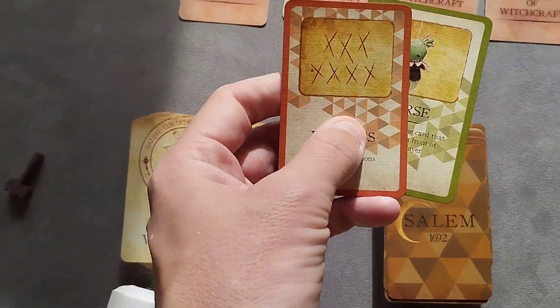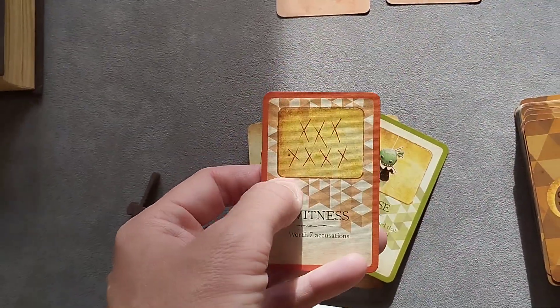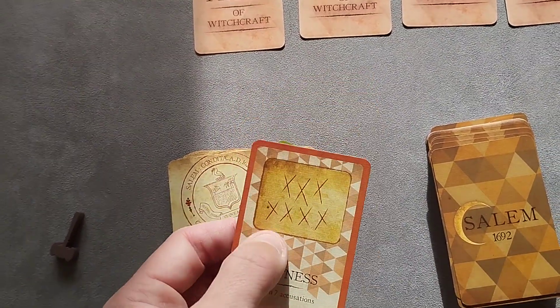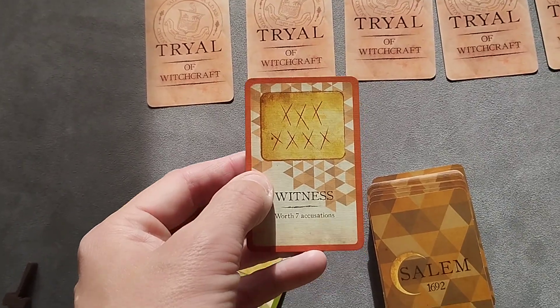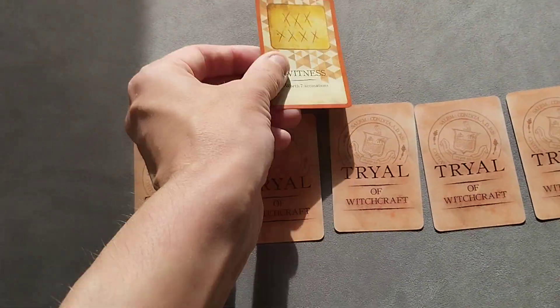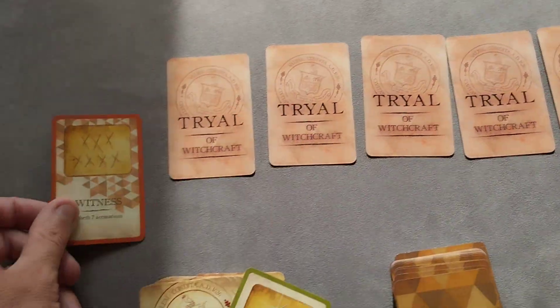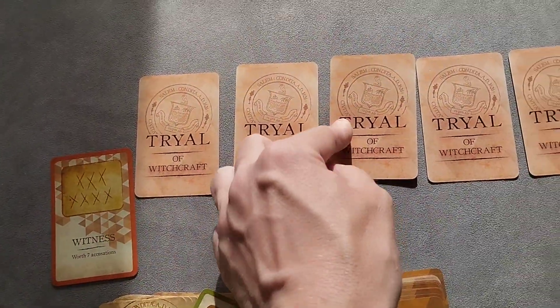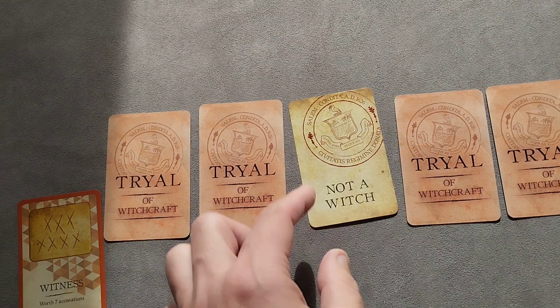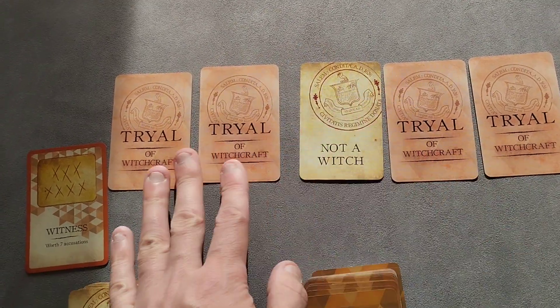What can you do with a card? For example, if you draw two cards on one turn, on a future turn you can play a witness card — saying 'I'm accusing you, I'm a witness, I can see something' — and play it on somebody. Once they hit seven accusations, they're revealing a card. In this case, if they're not a witch, it's permanently visible.